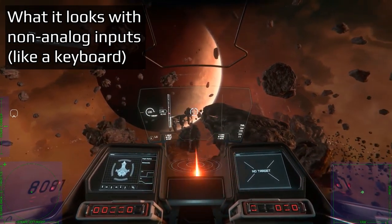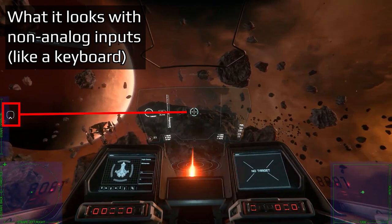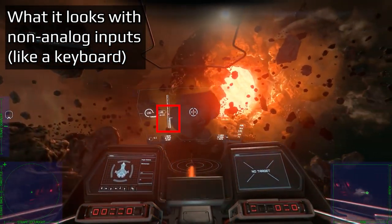When using binary input devices like a keyboard, your TVI offset will be higher when you add in strafe. Use the speed limiter to control your drift during the maneuver.